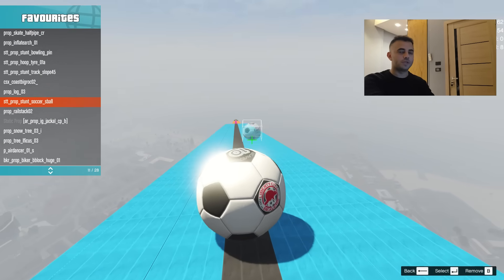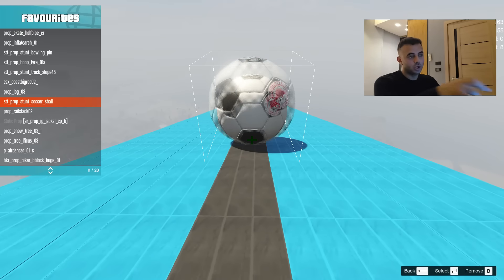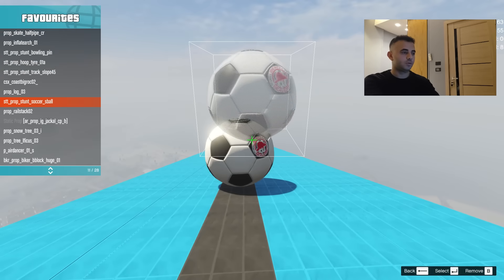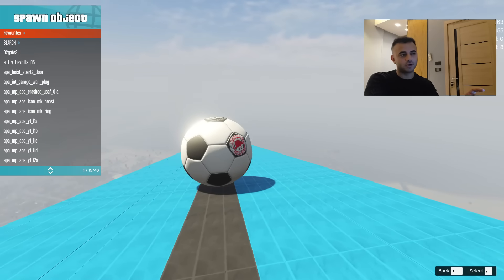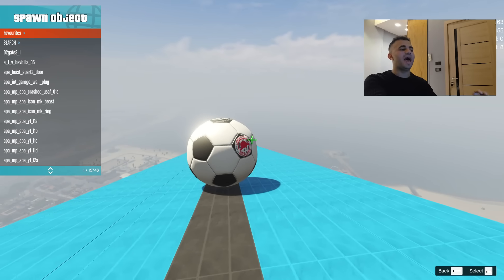Every time you spawn a new object, watch the top-right of the screen. It shows vehicle spawned, bits spawned, object spawned, and total entities. For your RAM, you have a specific amount of objects you can add — if you go above that amount the game will probably crash. It depends on how much RAM your laptop or PC has.